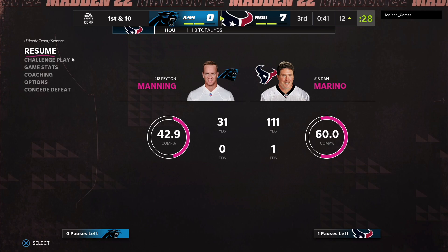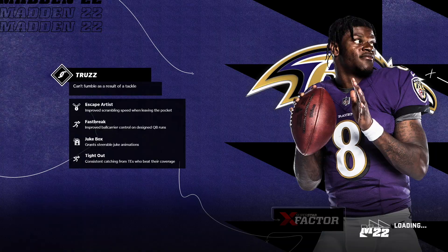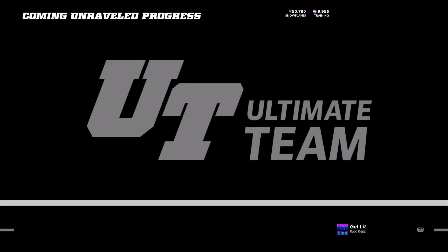Anyways guys, that's gonna do it for today's gameplay. Christian Kirksey is a monster - this dude is all over the field, he was stopping the run, stopping the passes. That lurker ability man, I don't know about that - it lit up like three to five times and I never got an interception, so I don't know if it's worth it. Let me know if it works for you guys, I'll keep playing with it. It might be a waste of AP for me. If you enjoyed the video, make sure you drop a like and subscribe to the channel guys, and I'll catch you next time. Peace out.